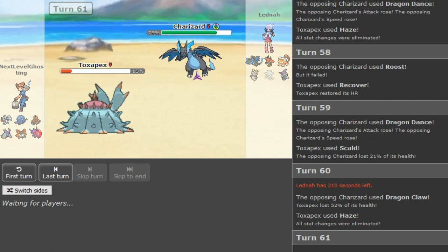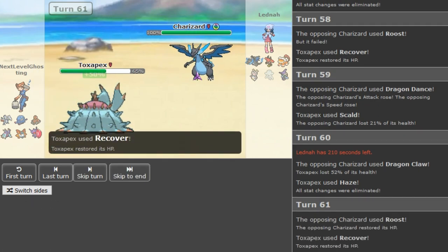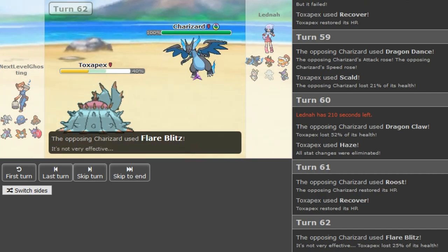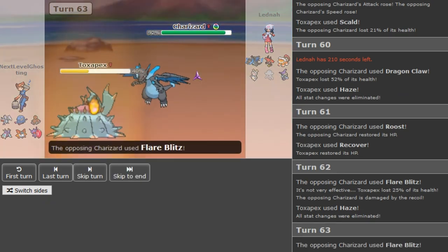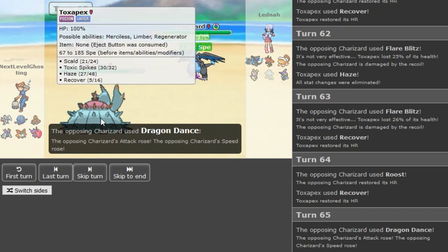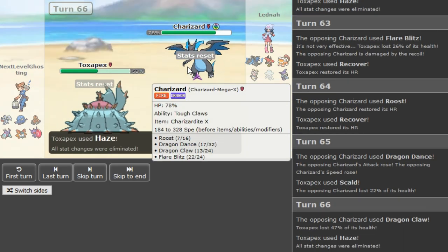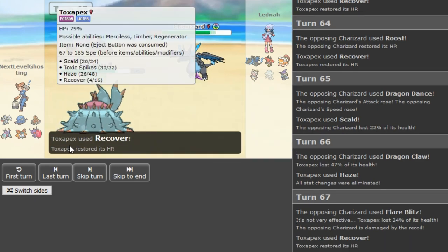Not really much to say here. He's going for Flare Blitz to get the burn now — he doesn't get it. I think it's a 10% chance to get a burn with Flare Blitz. The Pex is back at full, Haze is just too many PP, and Scald has more PP than Roosts left. Just this little bit of damage on Zard always guarantees Dactrio kills it. This game is over.